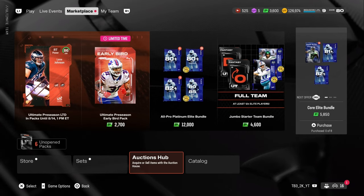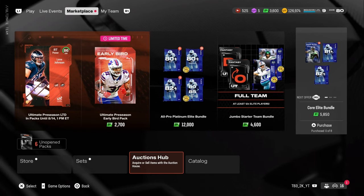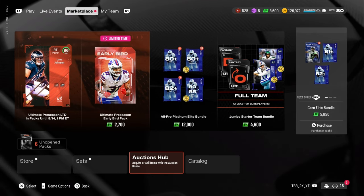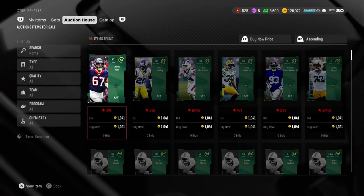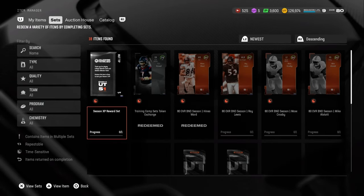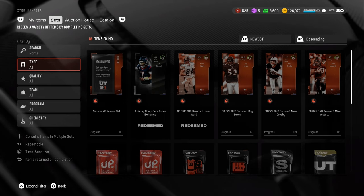In this video, I'll be going over everything to be doing in MUT right now. I can't use Auction Outs right now, but if you can use Auction Outs, there are some methods you can use. The Auction Outs are very, very hard to work right now because of price caps and searching cards is really dumb right now.